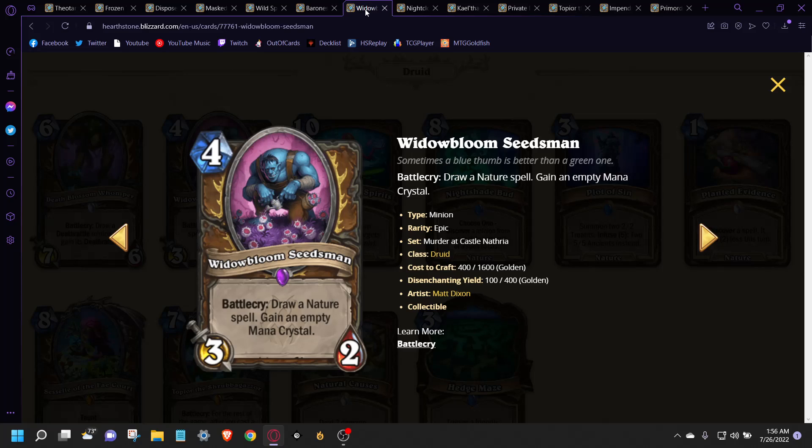At number 7, we have Widowbloom Seedsman. There's not really much to talk about here — it has a lot of comparisons to Mirekeeper, except for one less toughness. You get to draw a nature spell, which is a big deal in Standard right now. Druid looks like it's going to be a pretty strong contender for the top tier, just on paper in speculation terms. This card does everything you'd want a Druid card to do: it draws a card, nets you ramp, and has a 3/2 body. Overall, just a solid, good card — it doesn't need to be exciting for what it does.